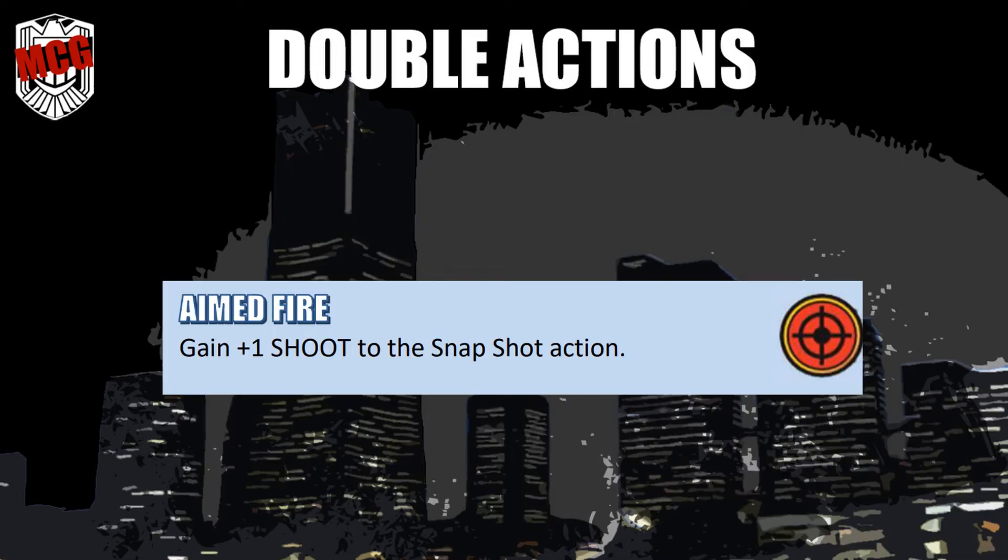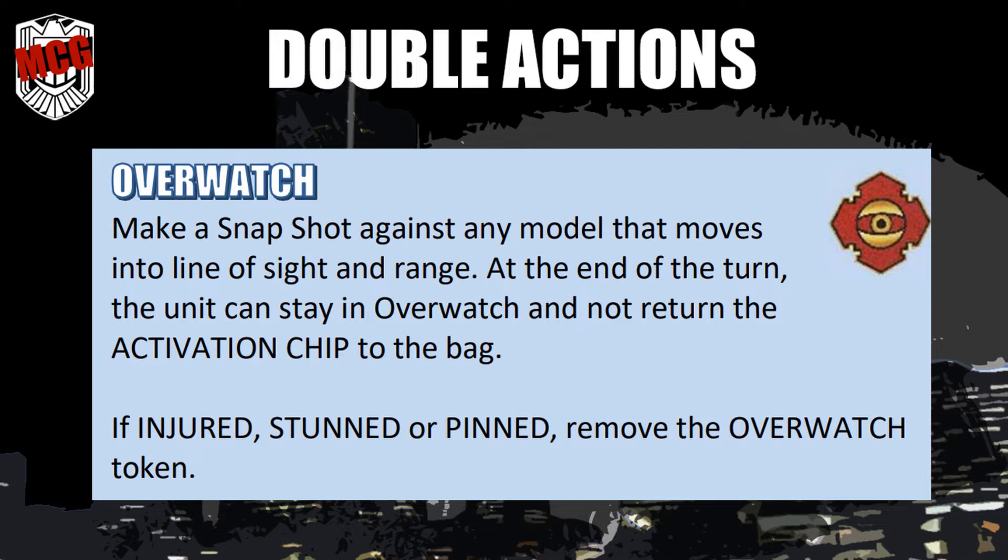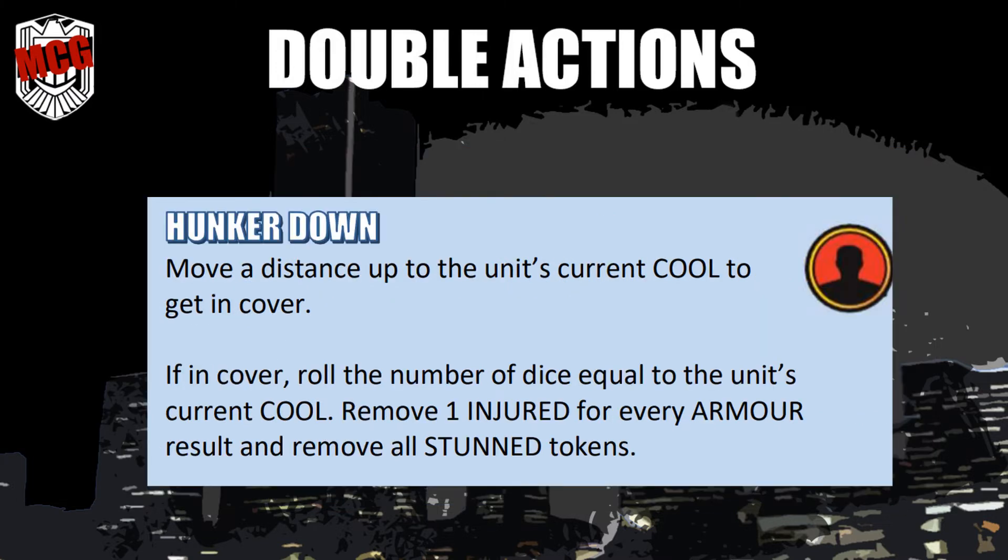Aimed fire: gain plus one shoot to the snapshot action. Overwatch: make a snapshot action against any model that moves into line of sight and range. At the end of the turn, the unit can stay in overwatch and not return the activation chip to the bag. If injured, stunned, or pinned, remove the overwatch token. Hunker down: move a distance up to the unit's current cool to get into cover. If in cover, roll the number of dice equal to the unit's current cool. Remove one injured token for every armour result and remove all stunned tokens.